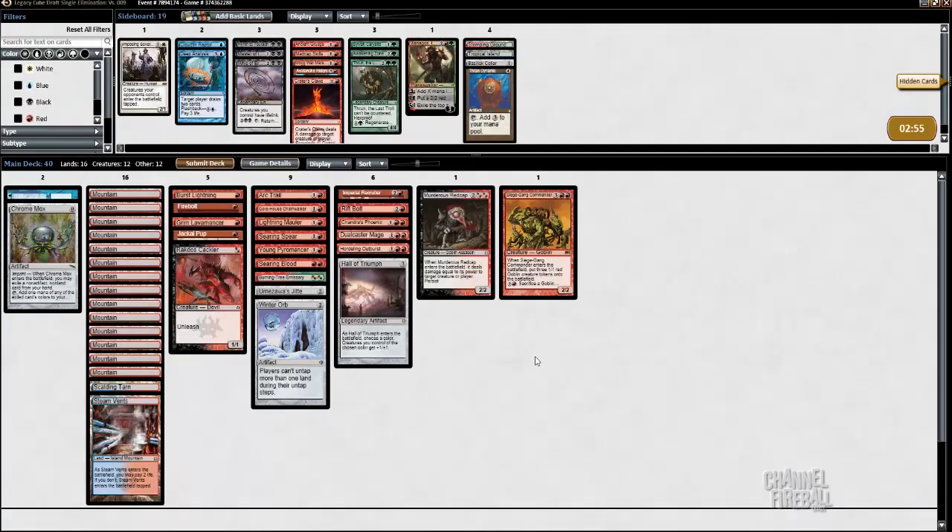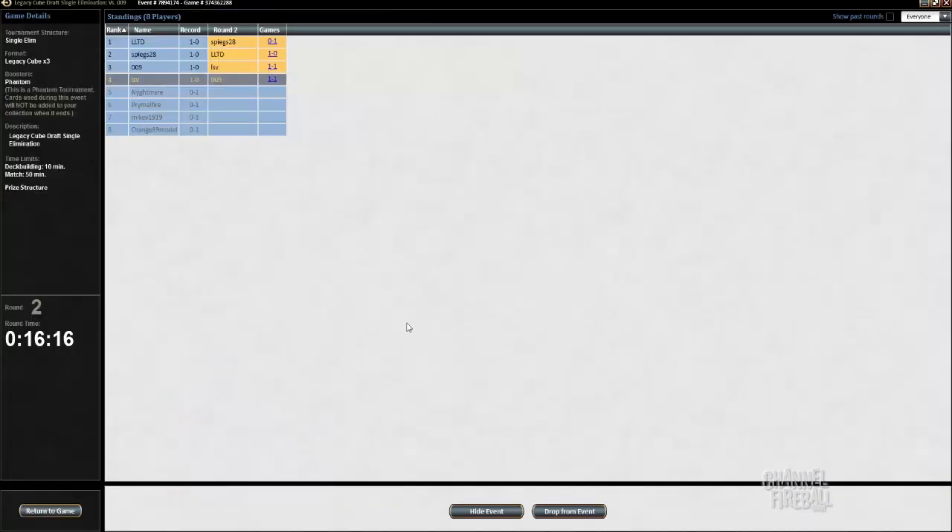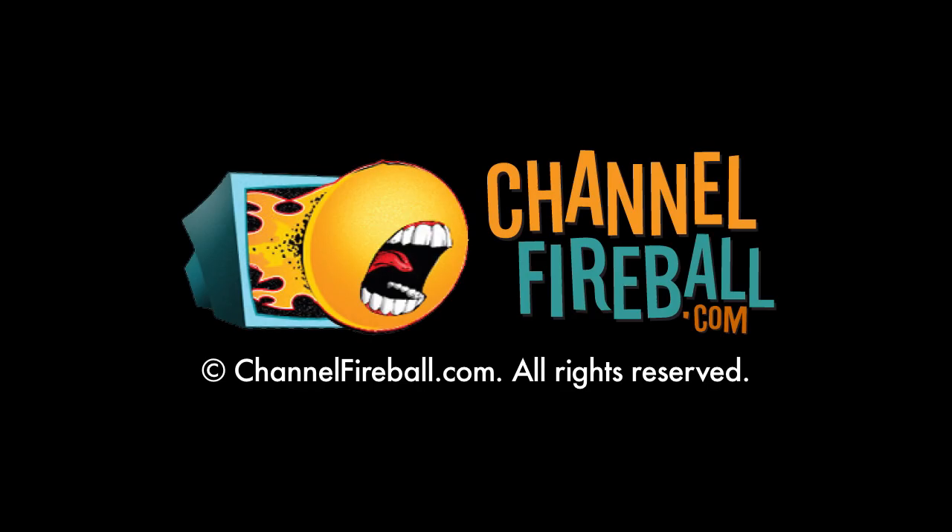Still don't really think I want Ancient Grudge for one card, especially since I shouldn't be getting into that many super slow games anyway. Kinda makes me want Deep Analysis. I now have two blue sources for Deep Analysis. I'm gonna take out Winter Orb — my opponent's got too many creatures. You wanna Winter Orb the control decks that have nothing on the board; you don't wanna Winter Orb the creature decks.